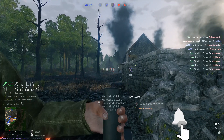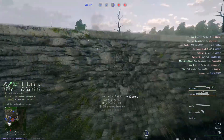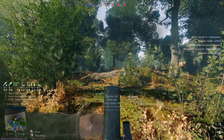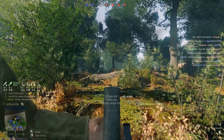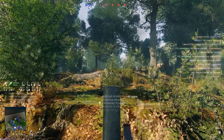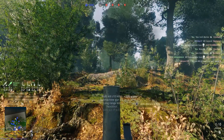A couple things to keep in mind. The mortar has about a 5-8 meter blast radius based on my own testing in the practice zone, and due to the realistic components of wind and air pressure, the mortars in game are programmed to have shot deviation just like everything else, so they don't always fall exactly where you're aiming and expecting them to go. Now let's move on to the specific tips.